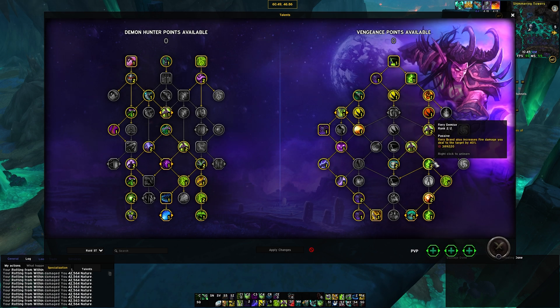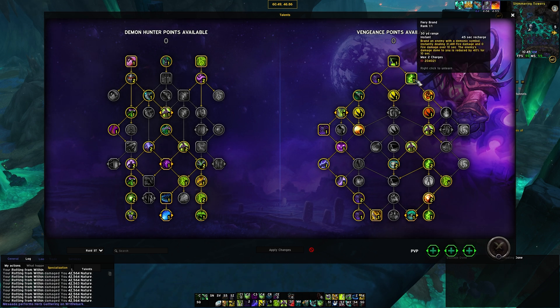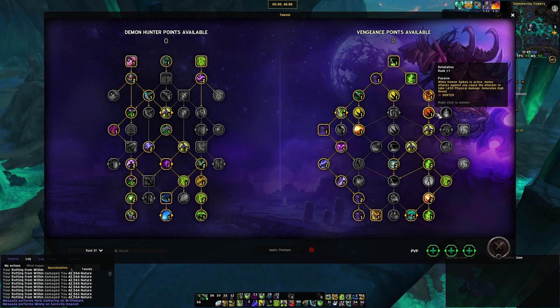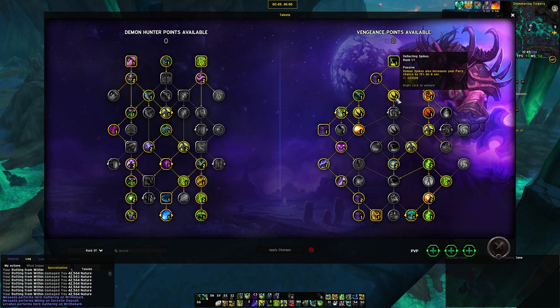The right side of the tree is for Brand. Brand works really well because of the tier set — you have very high Brand uptime, roughly a 40% damage reduction in Raid, and also a ton of damage. You'll often see it very high up in your damage meters. So the main idea in Raid is grabbing a lot of damage. You don't really need defensiveness that much in Raid — this is all for maximum damage, as well as a bit of survivability when you need it.